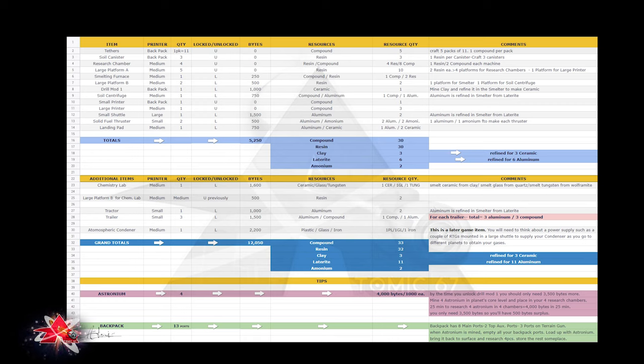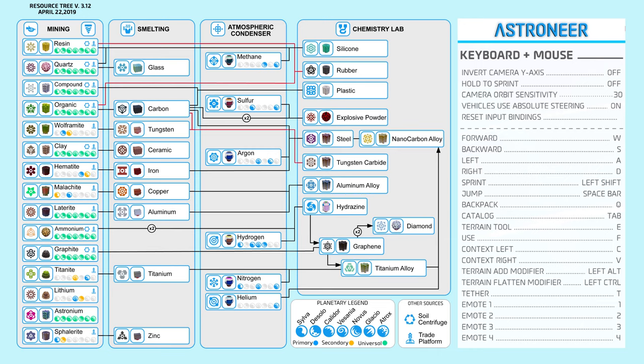Take a screenshot of the spreadsheet chart and keep it on your PC or phone as a handy reference. I also have one that is a gold mine of information — I got it off the Astroneer Wiki. It's the resource tree. It tells you on the left all the natural resources under mining, what you can get when you smelt each one, what goes in the chemistry lab to make what, and down the bottom-right the planetary legend showing what planets — primary, secondary, and universal — each element can be found on. I also coupled it with the keyboard and mouse controls for quick reference.